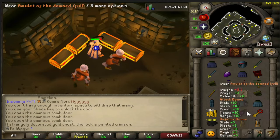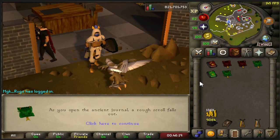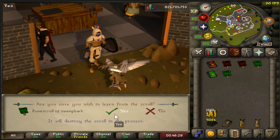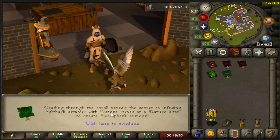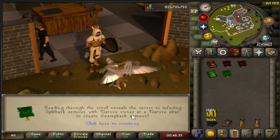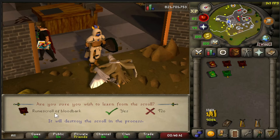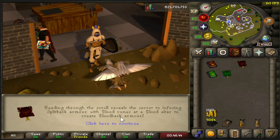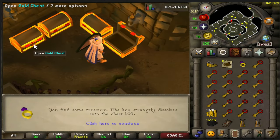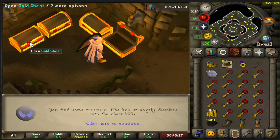Now we can do the crimson one. I'm not really sure how this works but I guess you get from the journal as well — we read it. Reading through the scroll reveals a secret to infusing split bark armor with nature runes at a nature altar to create swamp bark armor. And I guess this one is from the blood altar. And there is a second gold lock as well — I'm not sure if you can use it for something, I think it's useless since you only need one anyway.